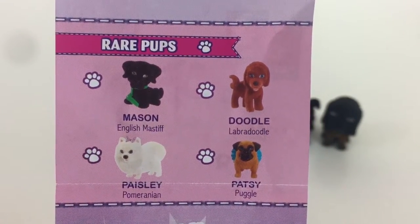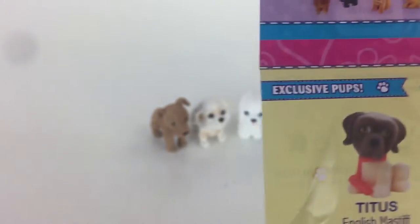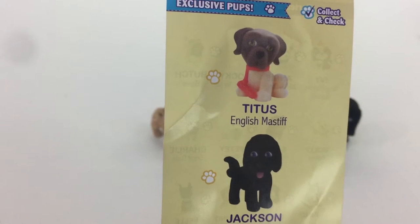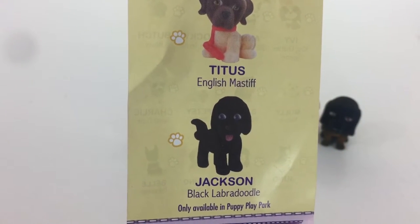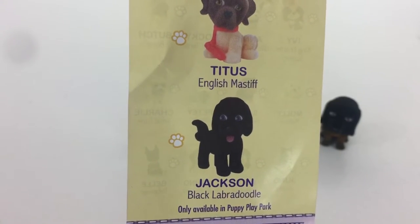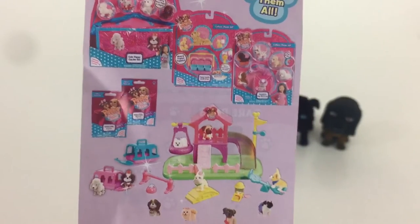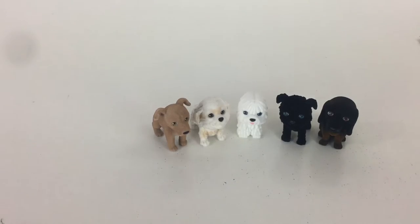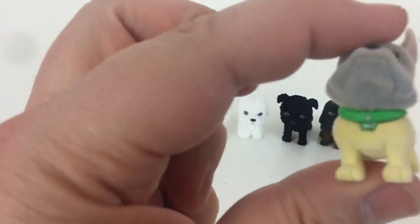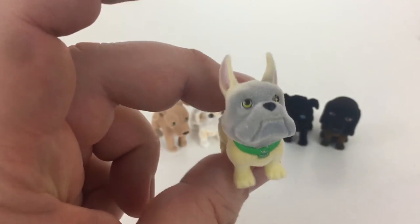Patsy the Poodle — I'm gonna look for Patsy the Poodle. There are also exclusive pets on the back: Titus the English Mastiff and Jackson the Black Labradoodle — those are only available in the puppy play park set. Oh my god, they're so cute! Who do we have in this pack? It's Butch the Boxer — he's adorable!